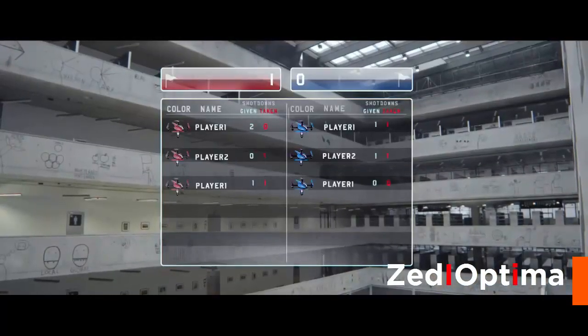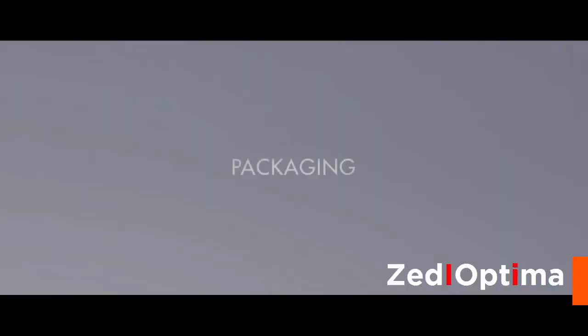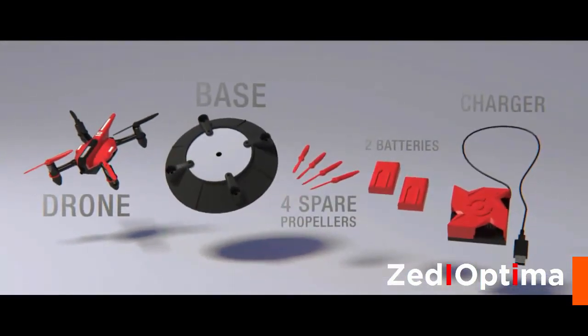Your results are shown on a scorecard and shared with other players online. The complete drone and base package includes drone and base, two batteries, battery charger, and spare props.